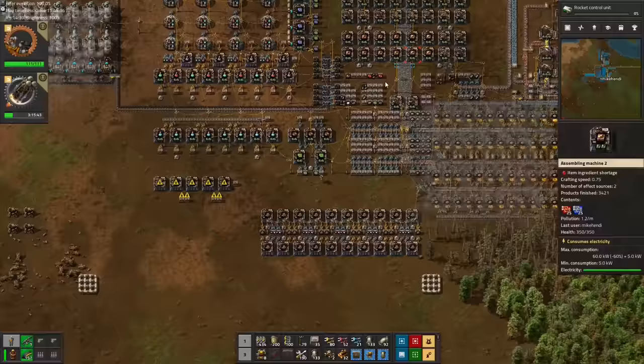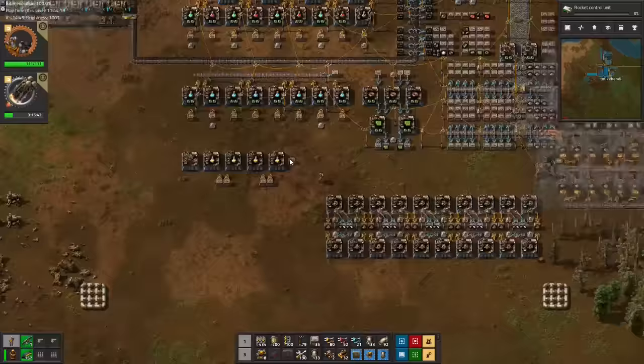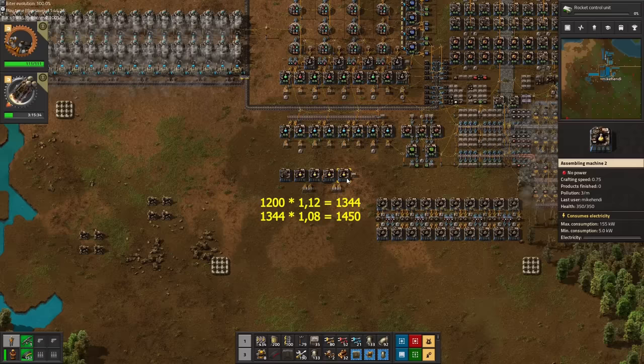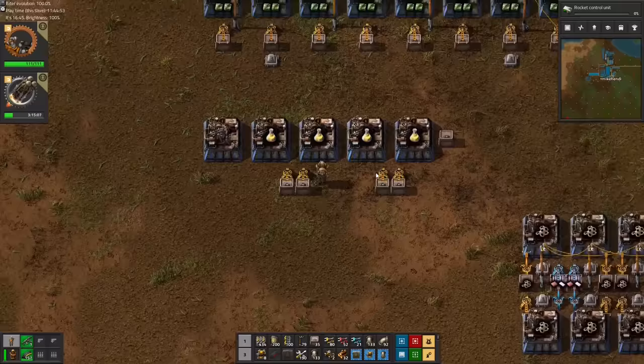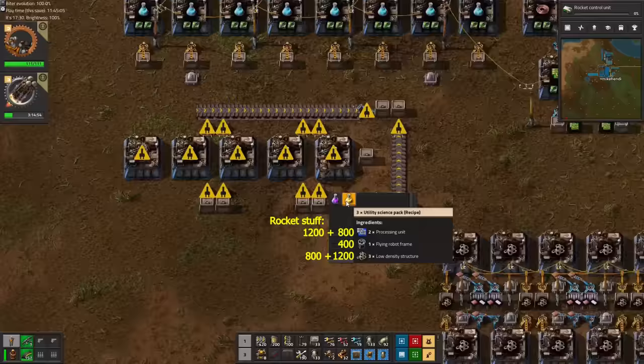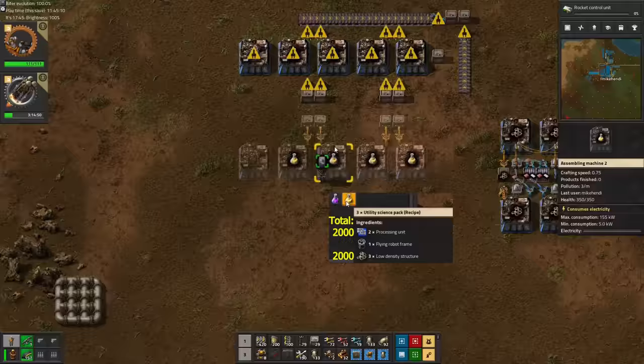While we wait for the steel to produce for purple science, we start preparing for yellow science. We need 1,300 yellow science packs, but as we will use Productivity Module 2's, we can get away with producing 1,200 science packs worth of ingredients. This means we need 400 robot frames, 800 blue chips, and 1,200 low density structures. However, we roughly need an additional 1,200 blue chips and 800 low density structures for the rocket and other things. So in total we need 2,000 blue chips and 2,000 low density structures.